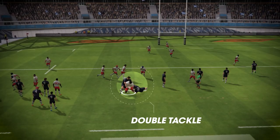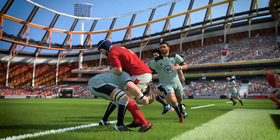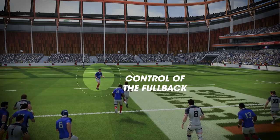You can also use advanced tackling to force a turnover on impact, but a lack of accuracy can result in a dangerous tackle and a penalty awarded to your opponent. If an opponent breaks through your line, take control of your fullback as your last line of defence, or try to catch up to the ball carrier to prevent a try. Watch out for your opponent's feints.